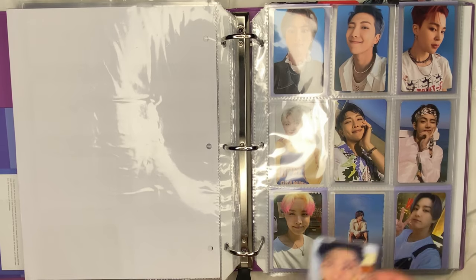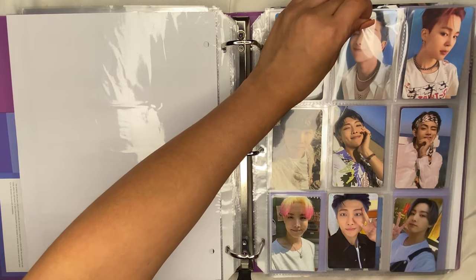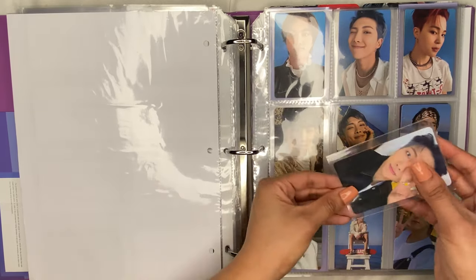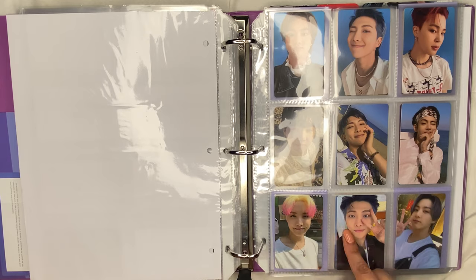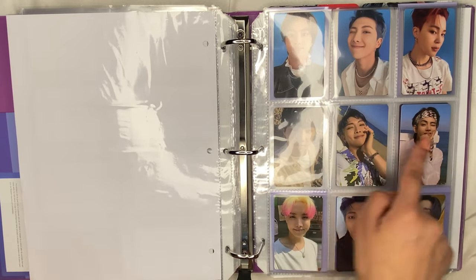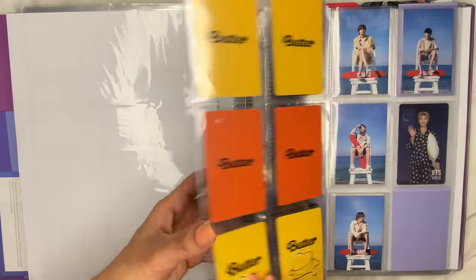I'm collecting every Jungkook PC. I pulled Jin and Jimin for the cream version, and I pulled Taehyung for the peach version. I decided to get Yoongi so I could have at least one Yoongi PC. Then for the Weverse pre-order benefits I pulled Jungkook and Hobi, so I was just missing Jungkook — I did not pull him at all. I decided to fully collect Jungkook, and every member is in age order: Jin, Yoongi, Hobi, Jimin, Tae, and Jungkook.